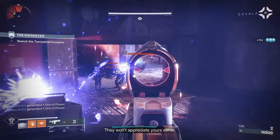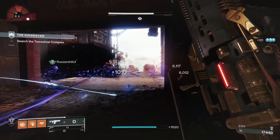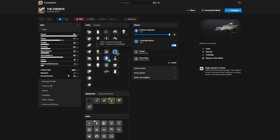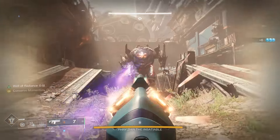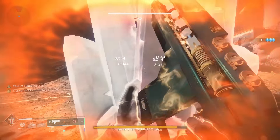Once the Rocket Launcher is reloaded, switch back and unload another rocket. The Eremite is great for this because it has Envious Assassin and Controlled Burst. These two perks do massive damage to bosses while giving you maximum ammo in one magazine, meaning it doesn't have to reload itself. Envious Assassin will give the magazine 20 bullets in one mag, meaning it will last you the entire boss phase. Being solar, you can pair this with solar heavy weapons to do massive damage with solar surges. Make sure you get one crafted before the Final Shape.